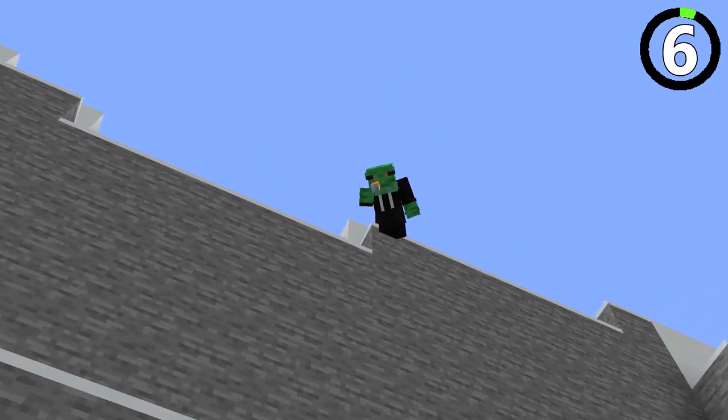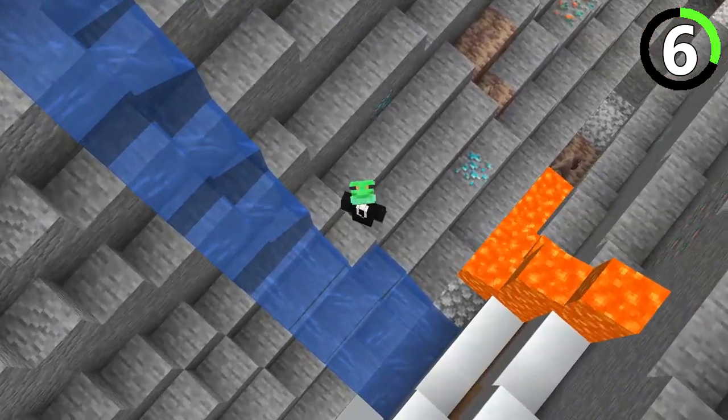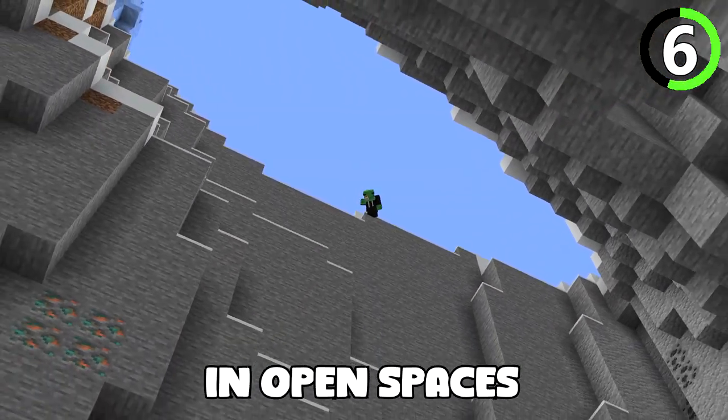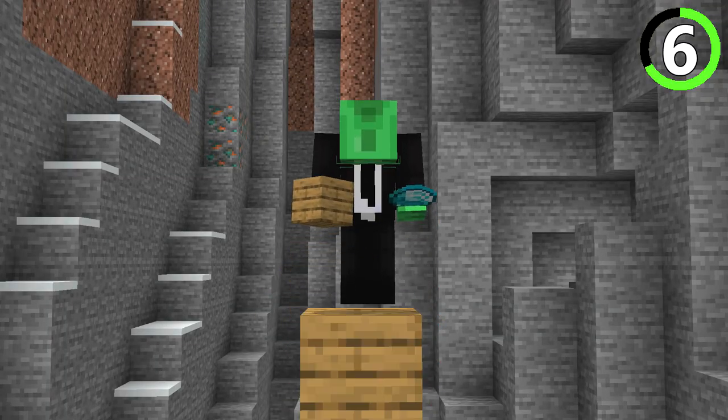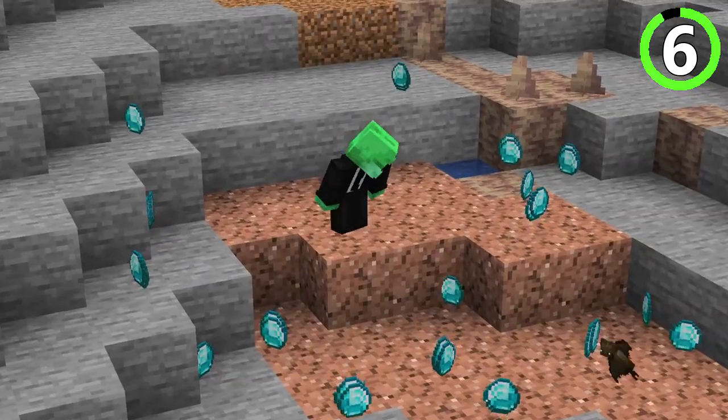You better have a good aim, because you don't want to miss the water when jumping down into a ravine. Because of recent updates, diamonds are easier to find in open spaces. Just make sure you have a way of getting back up to the surface — you don't want to get stuck below ground with all of those diamonds.